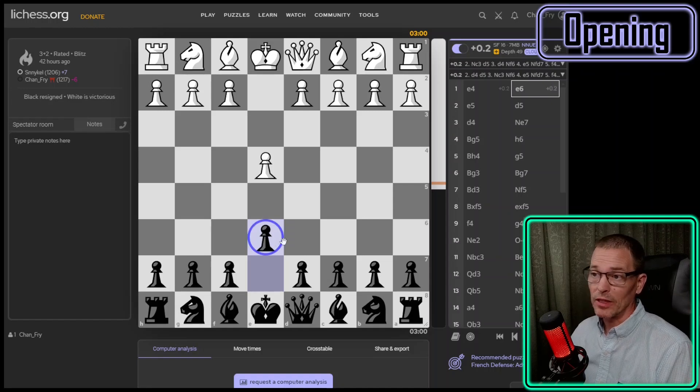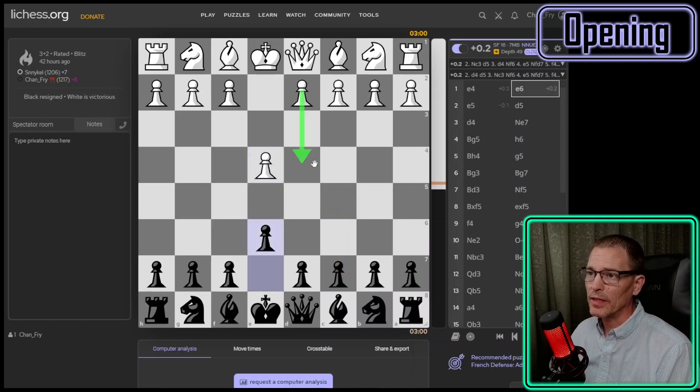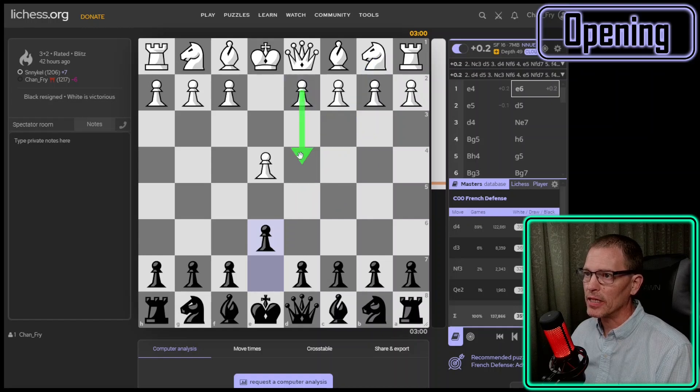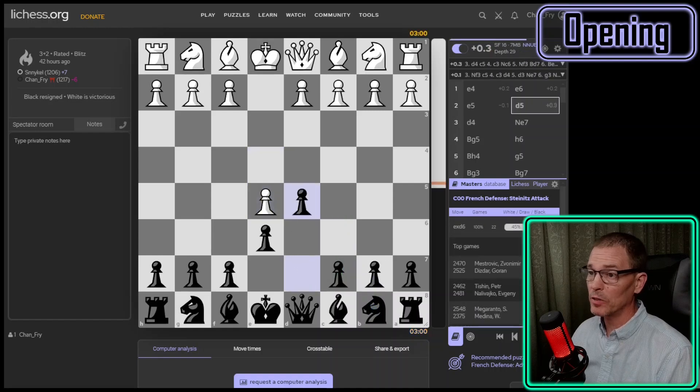In this first game, I didn't expect my opponent to just push the E pawn again, but that's what they did and it threw me off immediately. According to the engine, that gives me an immediate advantage if I play C5. I didn't know that — I was expecting either the D4 push or getting the knight out. The engine suggests knight to C3, and in the master's database D4 and D3 are the two most common responses along with knight to F3. But my opponent just pushed the pawn forward, and I'm supposed to play C5 or knight to C6.